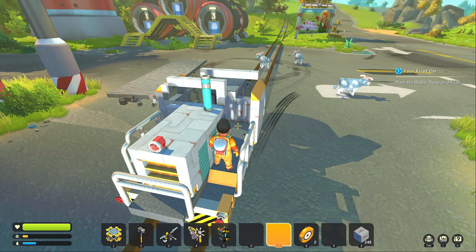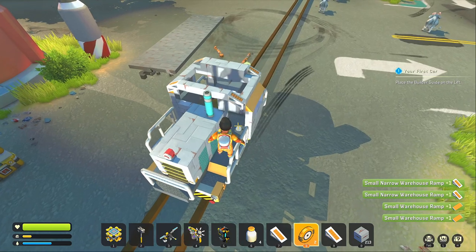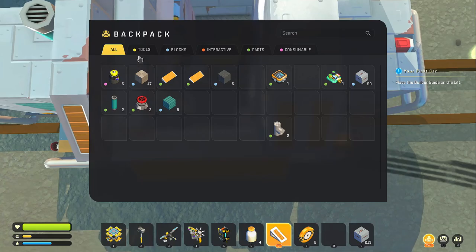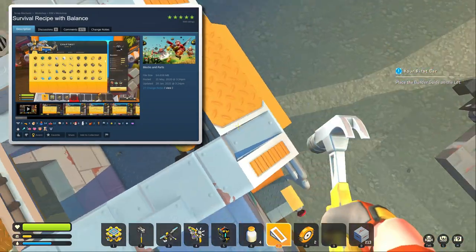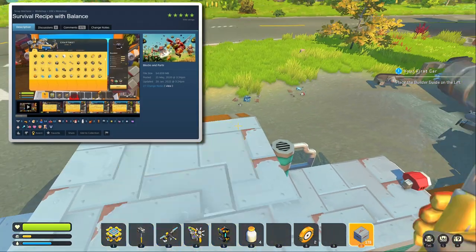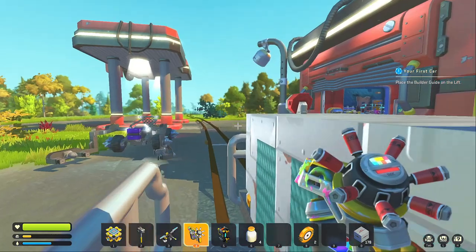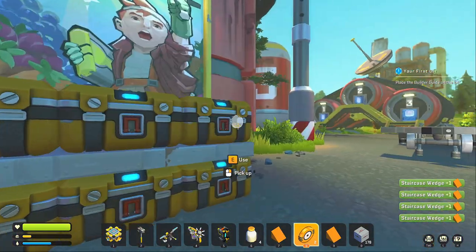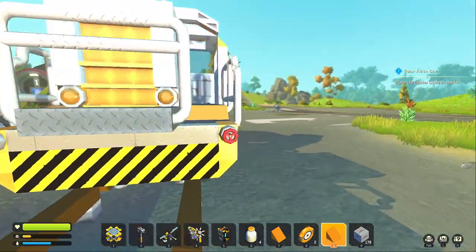The rest to do is finish off the roof and paint it. If you're wondering how I'm getting all these parts, I'm using the survival recipe with balance mode, which is a custom game mode — it basically just gives you a lot more crafting recipes for parts. That's how I'm able to get all these parts in the game. We'll put some wedges in here. I have a lot more stuff, but the couplers — I haven't done that yet. They're pretty simple.